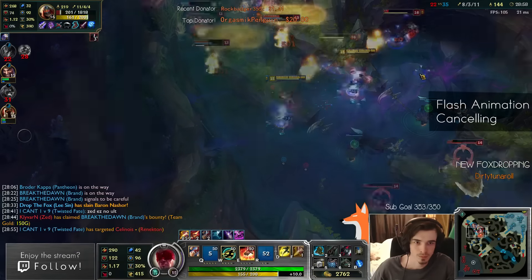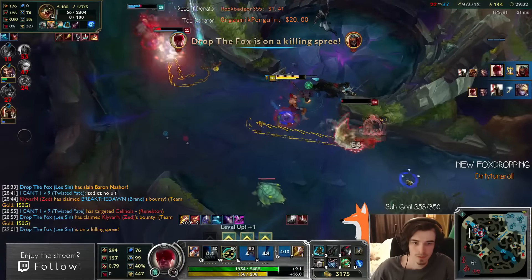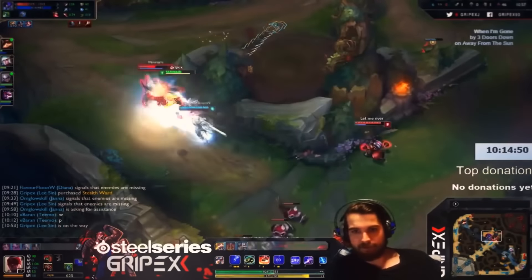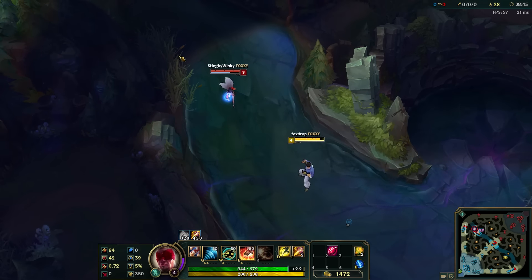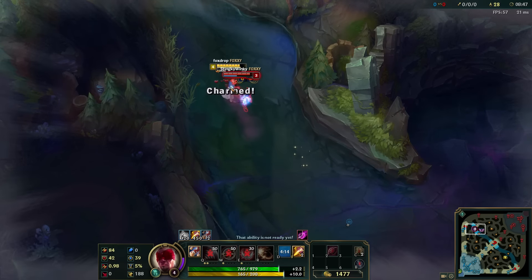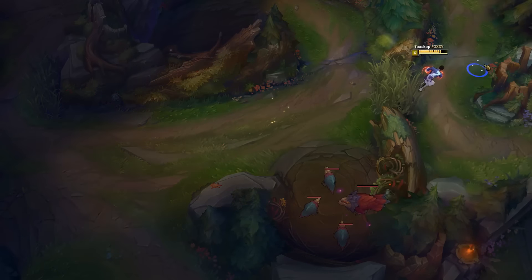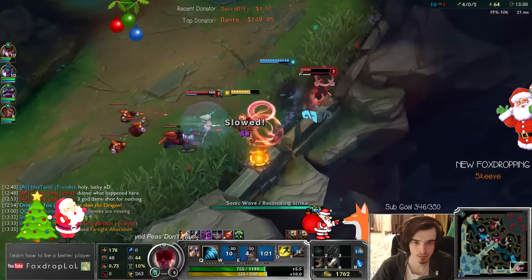The next tip is about animation cancelling with flash. This removes the animation of your E and your R to allow you to pull off moves smoother, faster and with less opportunity for a reaction from your opponents. To do this, all you gotta do is use your E and then instantly flash onto the enemy, or use your ultimate then position your cursor behind the enemy and then press flash. If you're fast enough your flash will cancel the E and the R animations.